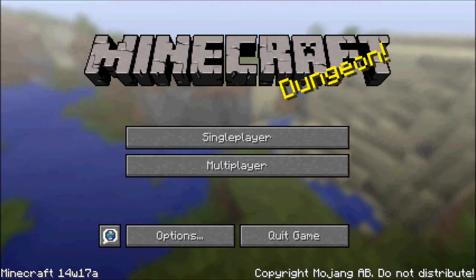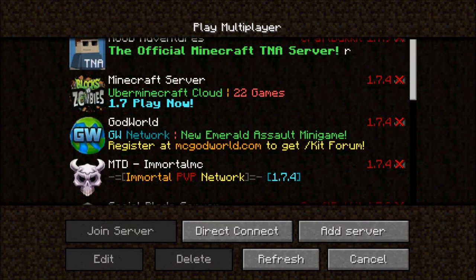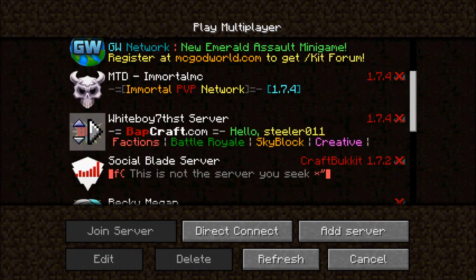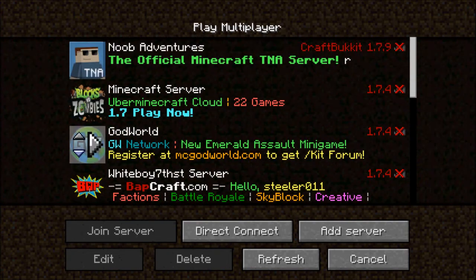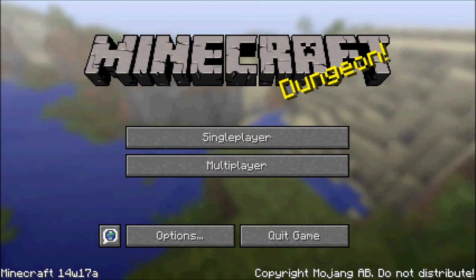To kick it off, we have the first thing which is the multiplayer. If you guys are looking on the screen, we can actually change the servers up or down and move them around. This is a lot better because before, in order to move your servers, you had to go back, delete them, re-add them. That could take some time, it could be tedious, and you might forget the server IP by accident.